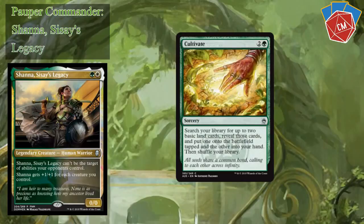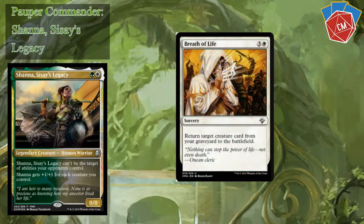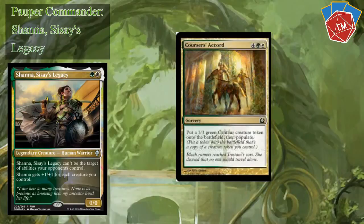Rampant Growth, Cultivate, Search for Tomorrow for ramp. Breath of Life — I'm always surprised this is actually originally a common in white. Return target creature card from your graveyard to the battlefield for three and a white — that's not bad, really. Coursers' Accord — six mana and you get two 3/3s, unless you have some better token to populate.